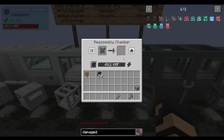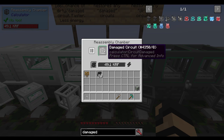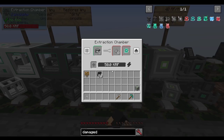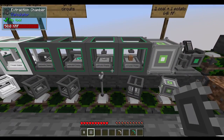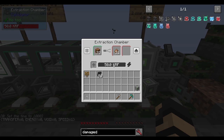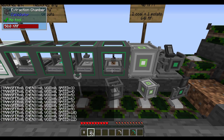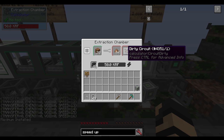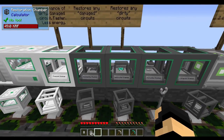You have a chance of getting all sorts of different-looking circuits, so don't think you'll always get the same exact one. Now, I'm jumping ahead to speed upgrades just to demonstrate. I've dropped in about 16 speed upgrades and you can see it's really chunking through the power and constantly processing. It took about 10 or 11 dirt before I finally got a dirty circuit. It takes a bit of time with the extraction chamber.